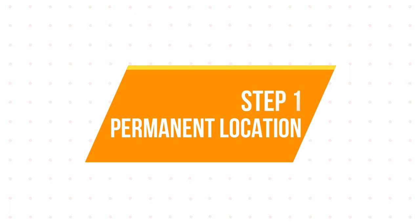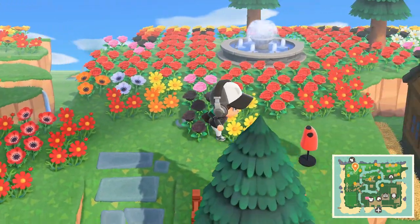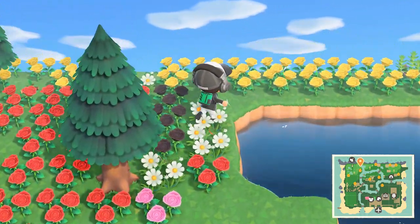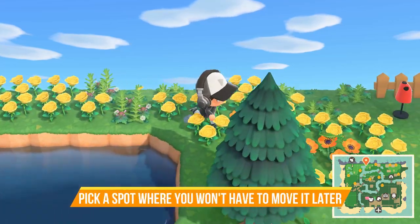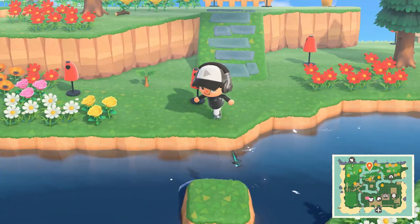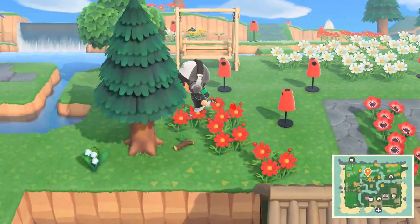Alright, so first things first, you're going to want to find a permanent spot on your island somewhere to where you want your rock garden. Just make sure that it's a permanent spot to where you're not going to want to move it or it's not going to get in the way of any future design adventures, because this process is going to take a little bit of time and effort and you're not going to want to do it again.